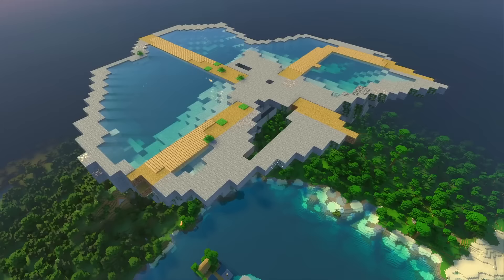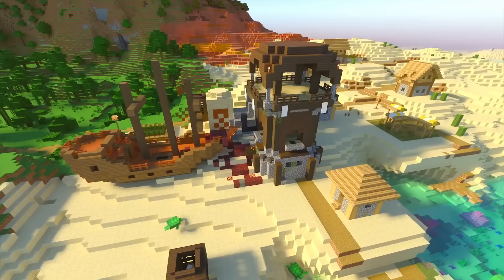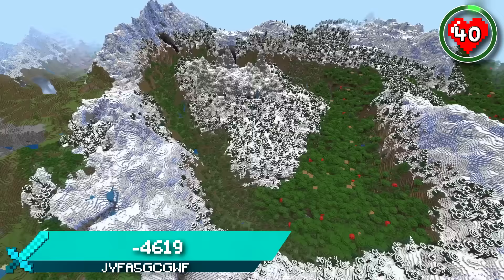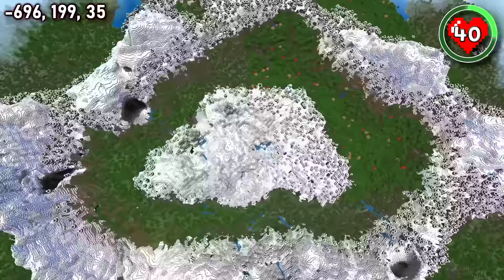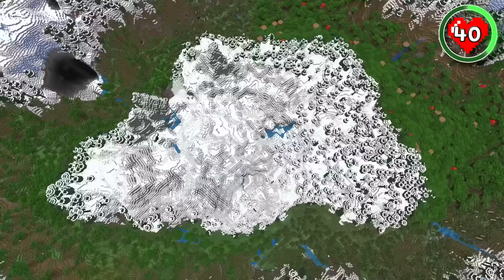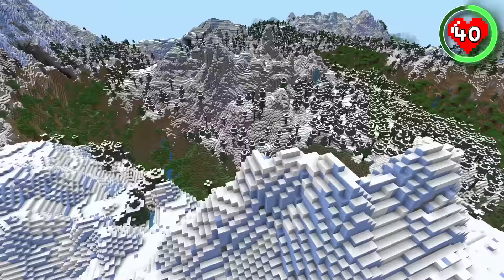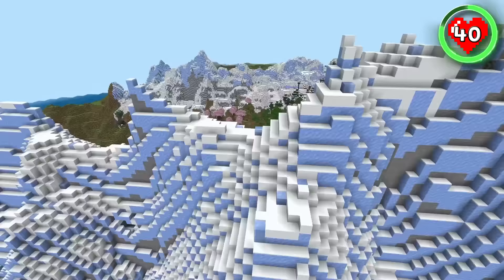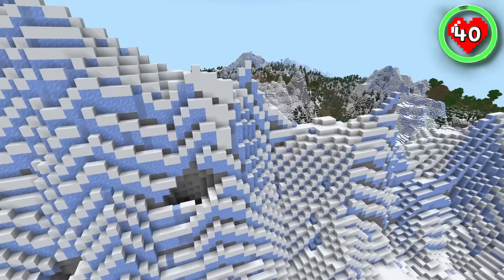We've still got 40 seeds coming up that are really going to blow your mind — the best cherry spawns ever, insane structure combinations, and villages that really shouldn't exist. But first, here's a seed that literally gives you mountains inside of mountains. There's a ginormous triangular mountain range so big it's able to fit in a separate set of mountains and its own forested valley. Imagine how incredible your castle is going to look built on the inner mountains, protected by both the deep valley and the outer peaks. Build a drawbridge over to the frozen peaks and you'll find a nice cherry grove on the other side.